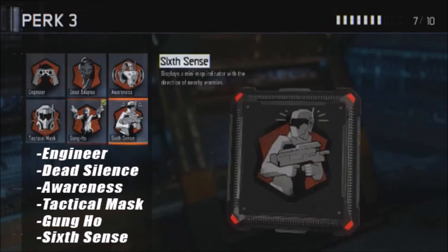Gung Ho is a 50/50 — you might want it or you might not, it's up to you. The others you can mix up with Dead Silence and Awareness. I'm not sure yet — I need to read more about those perks in the future.